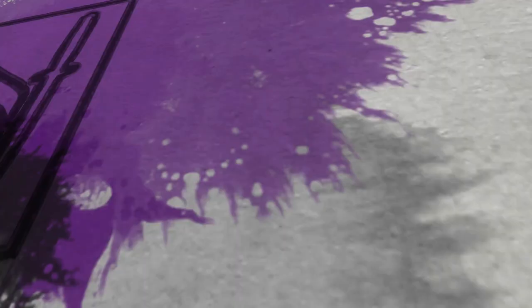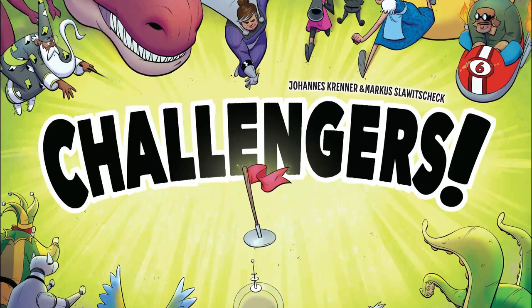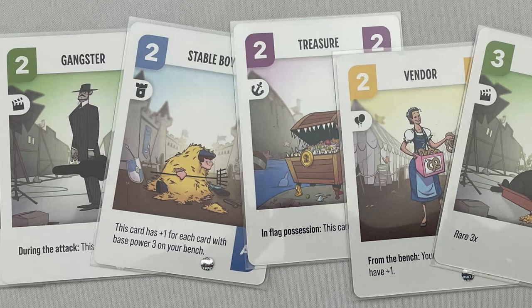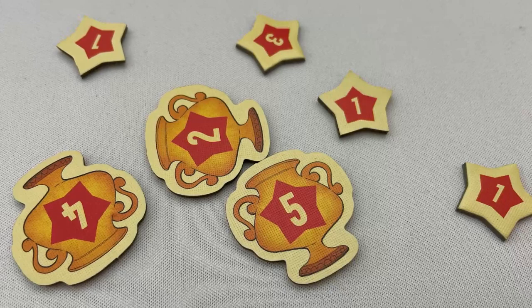Hey, I'm Rob from jestleroad.com and I'm going to show you how to play Challengers. This is a game for 1 to 8 players, plays in about 45 minutes, designed by Johannes Krenner and Markus Slowitschek, and published by Z-Man Games. Players are building a deck of wacky and wonderful characters to win a capture the flag tournament. The two players with the most fans after seven rounds go into a final, and the winner of the final wins the tournament.